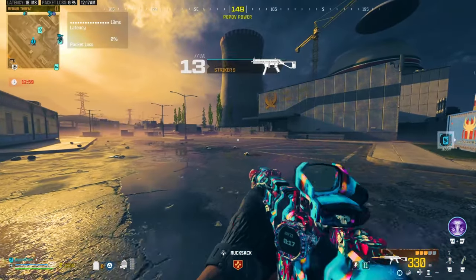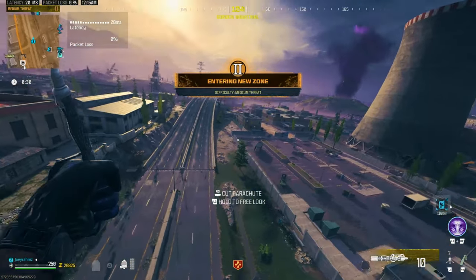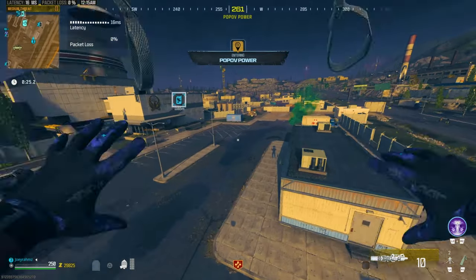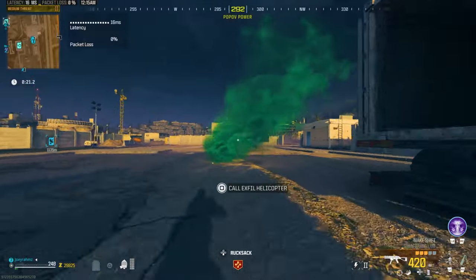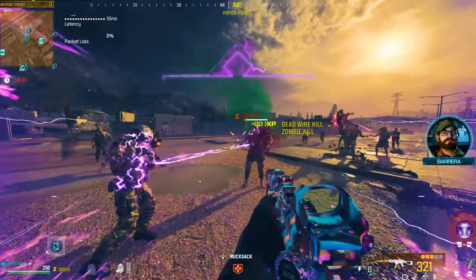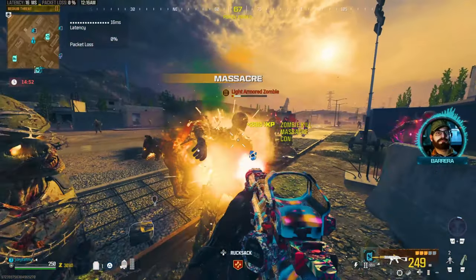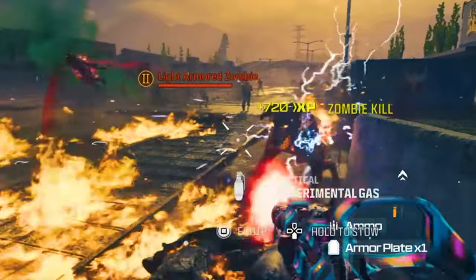Go to zombies and get the weapon that you want to level up and get everything that can help you — the cases and schematics are going to help you not die. Get the best armor that you can. Go to the X-Fill in the orange tier zone, start the X-Fill over and over again. You're going to have a minute of a wave of like a billion zombies coming at you — just slaughter them. When the chopper goes away, wait for the X-Fill to come back in about 20 to 30 seconds, recall it, and do the same thing over and over again.